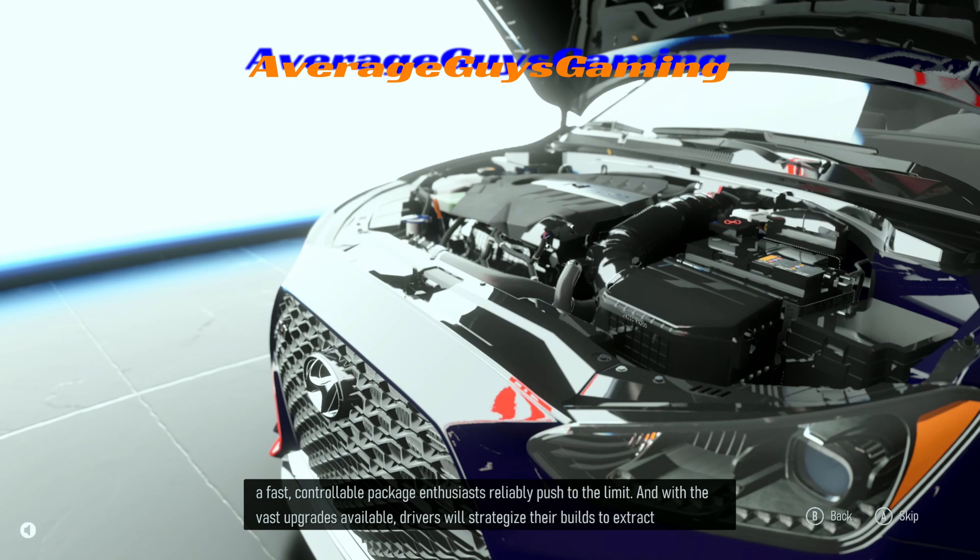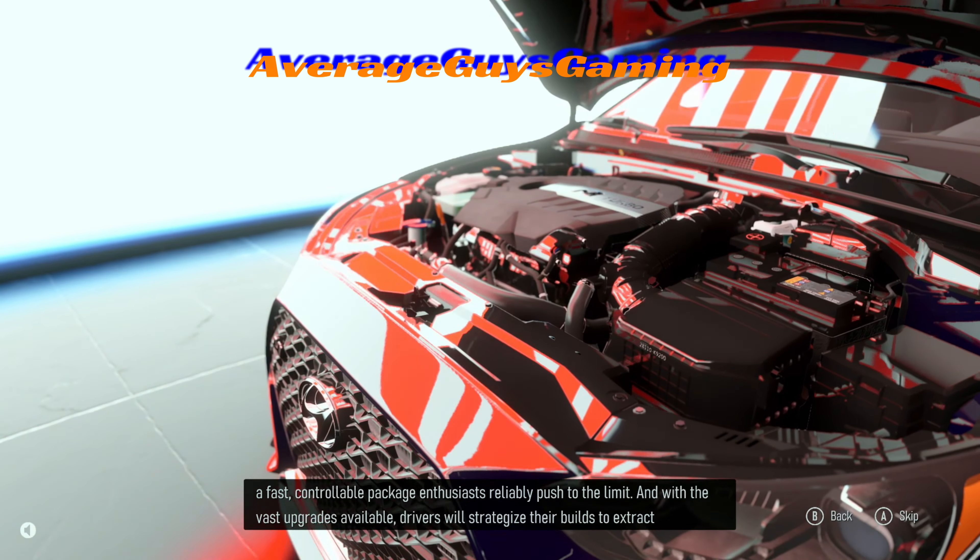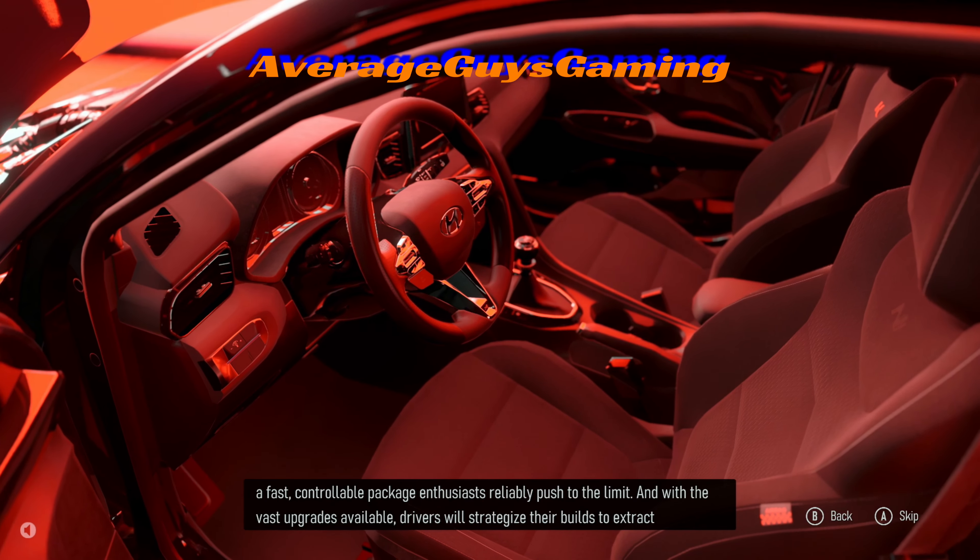Modern high-performance hatchbacks have evolved into serious street and track weapons — precise handling, amazing stopping power, instant turbo response — and yet they still retain their practical layout and substantial cargo space. Competitive manufacturers have consistently integrated cutting-edge engineering to produce a fast, controllable package. Enthusiasts reliably push to the limit of speed, and with the vast upgrades available, drivers will strategize their builds to extract considerably more performance and fun. I like fun — fun is good.